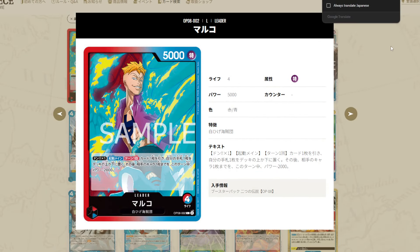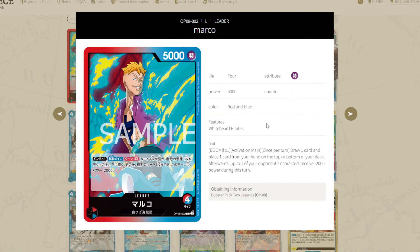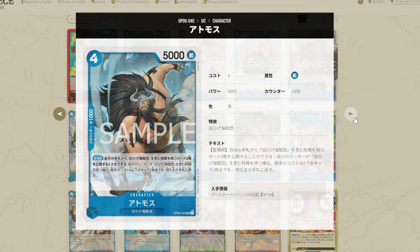We actually covered this in the red video, but I'm just going to go over it really quick because all of the blue cards are for this leader in particular. So it's going to be Dawn X1, Activate Main once per turn. You can draw one card and then place one at the top or bottom of your deck — really good because you can set up effects that affect the top of your deck. And then you can get a free minus 2k power to one of your characters for the turn. Very similar to Sakazuki in that we get a minus to something and then we get a cycle. A little bit different because this one actually has a cost, and you can place it on the top and not the trash.